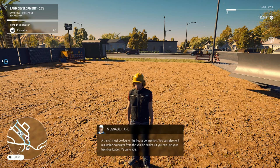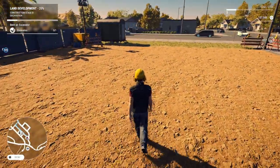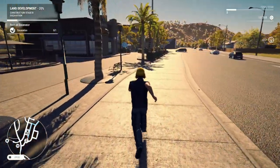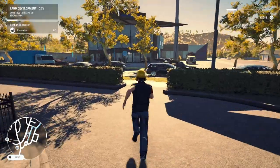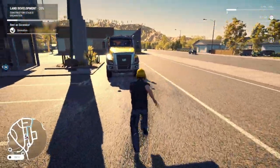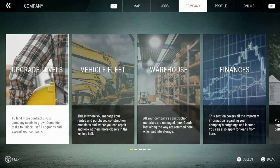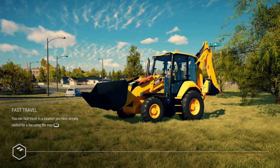Alright, let's go ahead and resume. Looks like we got some excavation to do. I guess we can just run down there. My truck's right over here. Okay, why is it so jammed up? Do we even have an excavator? I think we do — we have the backhoe loader which we can probably use. Let's go ahead and enter it.